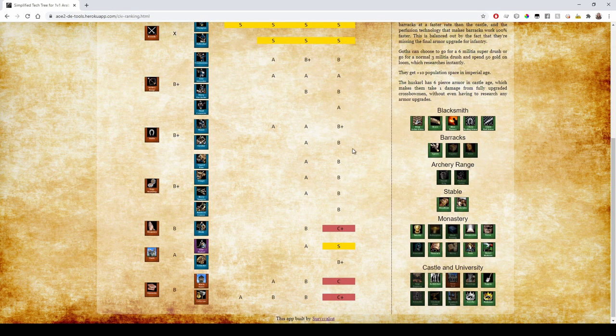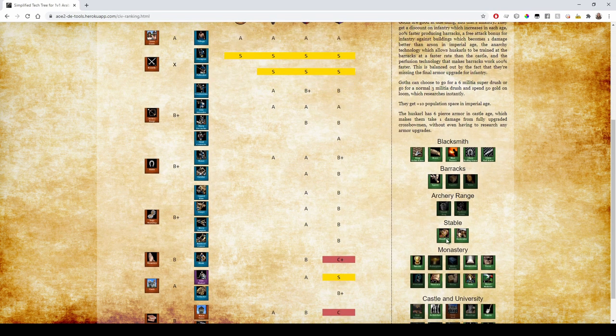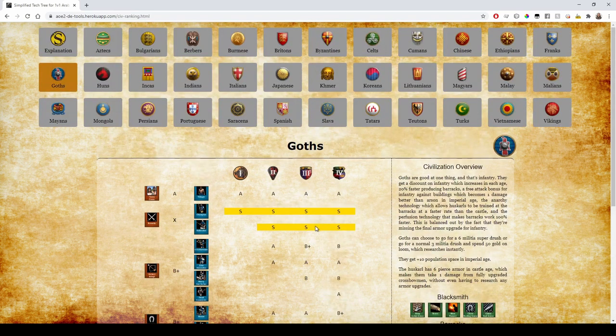Goths don't have Siege Engineers so they just spam infantry, really. They do have Bloodlines and Husbandry, so their cavalry is okay in Castle Age — not bad but you generally don't want to go for them. Monks are trash. Defenses are trash — they're one of two civs without Stone Wall along with Cumans, so they can't really wall anything.